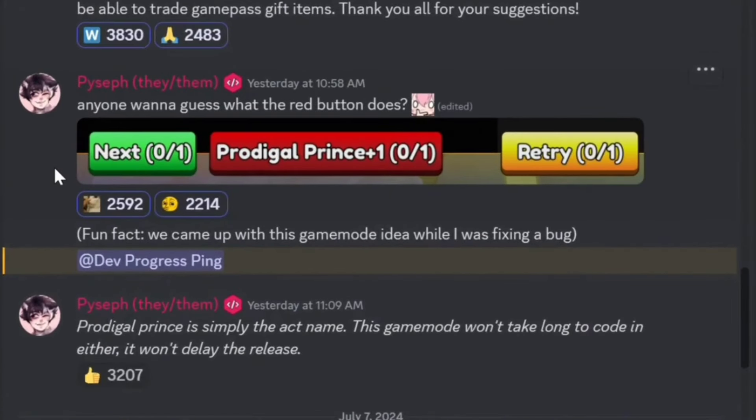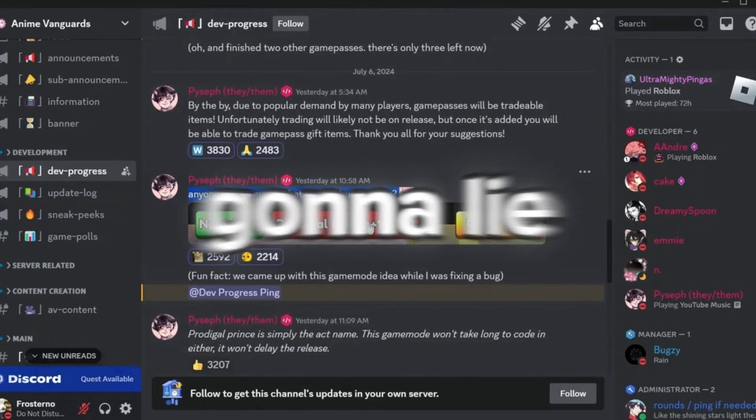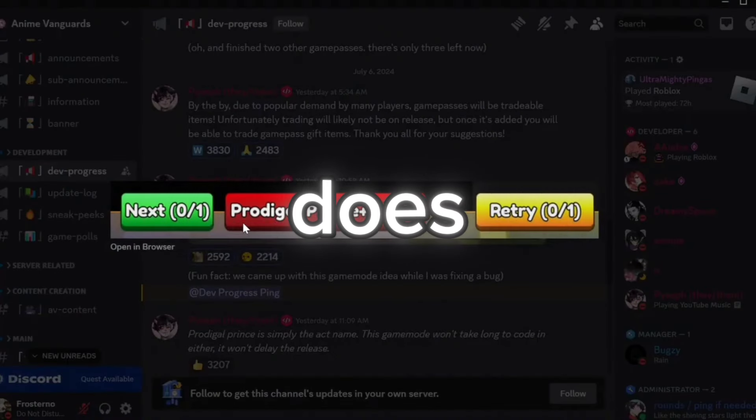He also said: anyone want to guess what the red button does? Fun fact — they came up with this gamma mode idea while he was fixing a bug. Chronicle Prince is simply the act name. This gamma mode won't take long to code and it won't delay the release.